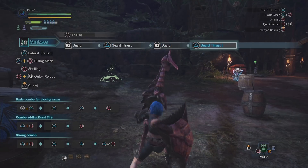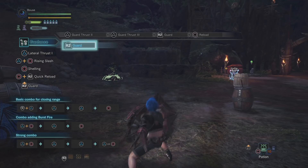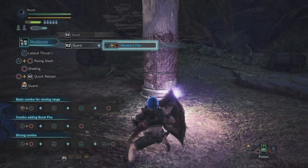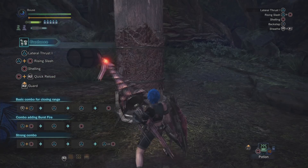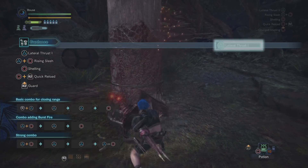Holding R2 brings up your shield for guarding. From guard you can poke by pressing triangle, reload by pressing circle, or if you press triangle plus circle you can use the wyvern fire attack. This is a very long cooldown, and you'll know it's ready to be used again when the tip of your lance stops glowing.